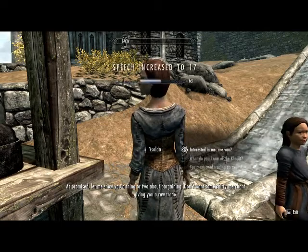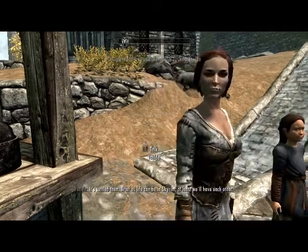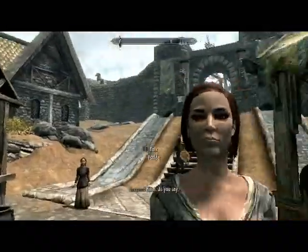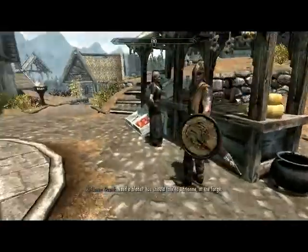Now you'll get the option 'Interested in me?' Click on that and say yes — I am. Now you just proposed to her. So if you want to get married to Isolda, she is in Whiterun. She is usually around the market district.